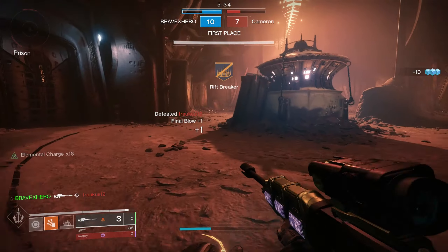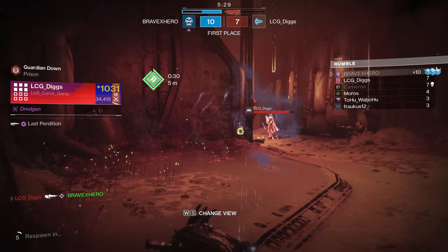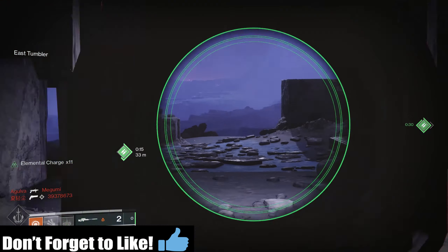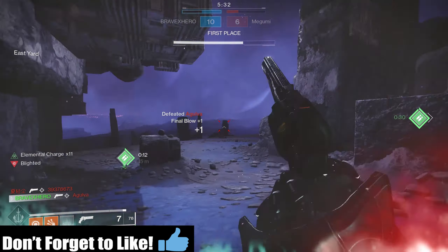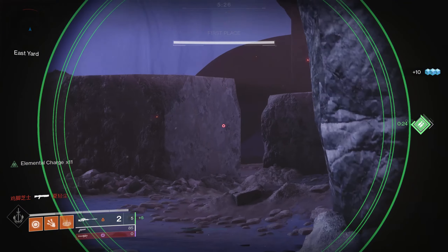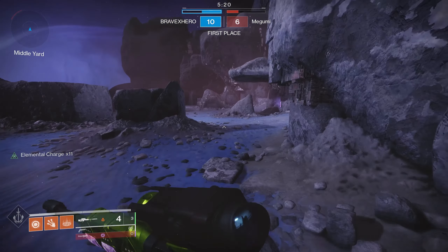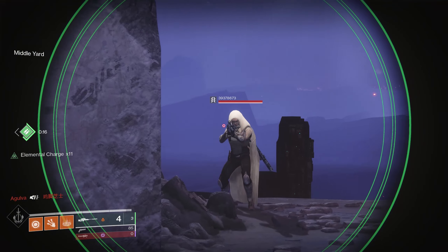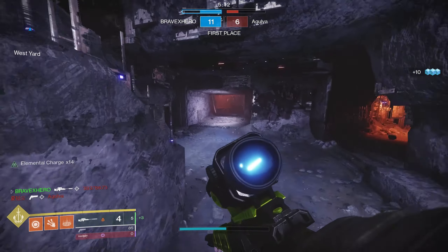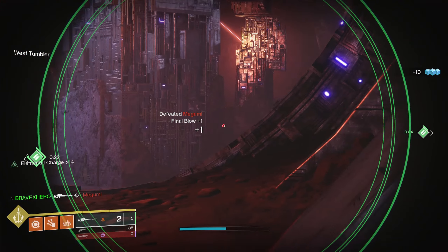Even though your KD isn't much of a factor in Rumble, when you are dead, you are out of the game for a short bit. You need to spawn and get back into the fight, which ultimately delays you from getting kills. The more you're out of the game, your competition — the kill leader — will be getting kills while you watch from the death screen. This is why when the kill leader dies, that right there is great for you, because it's giving you the advantage to catch up. Staying alive is a must, but don't let that hinder you from trying to secure more kills. In Rumble, the aggressor can build momentum and steamroll an entire lobby.